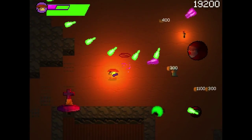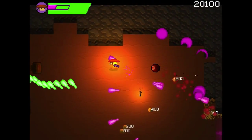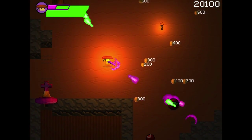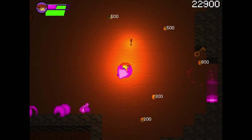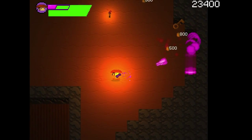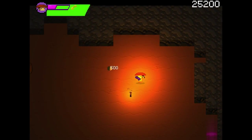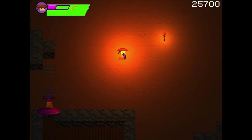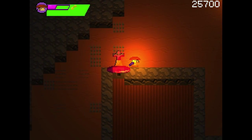It gets hectic — these are still the easy levels. If you blow up the barrels, you'll see that they have different effects. Sometimes they'll explode into a bunch of different shards, other times they'll leave items. We can use the money that we're collecting to pick up items, but I don't see anything for sale yet. Maybe that'll come later on.